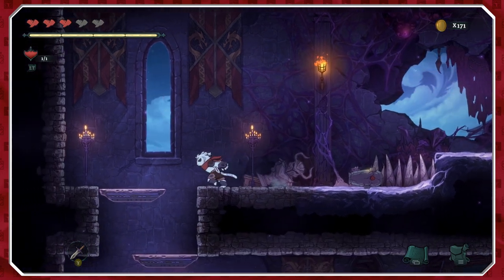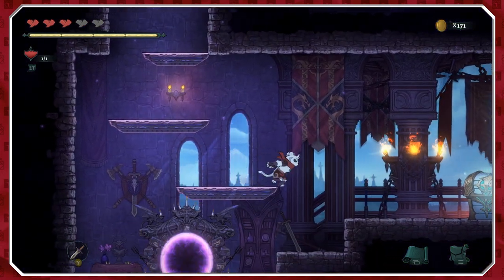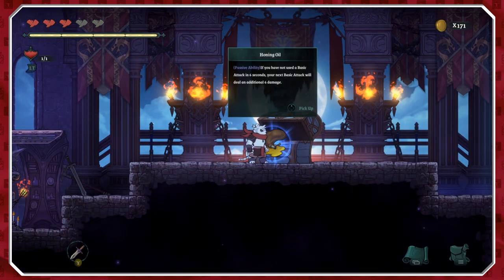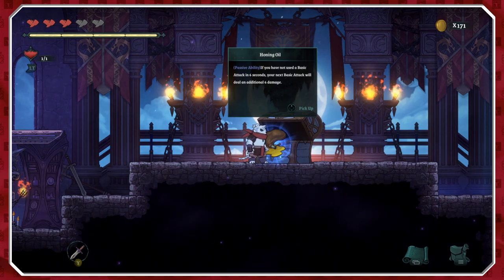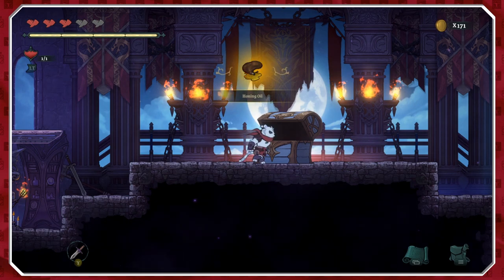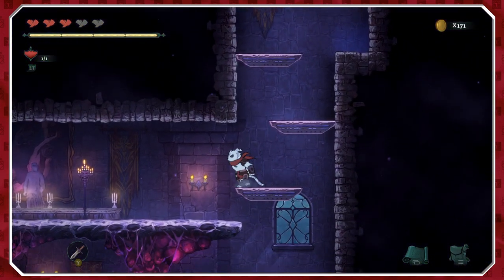The hitboxes are a little bit of a pain — they seem to be maybe too accurate. What have we got here? Honing oil, a passive ability: if you have not used the basic attack in six seconds, your next basic attack will deal an additional six damage. That sounds very useful.